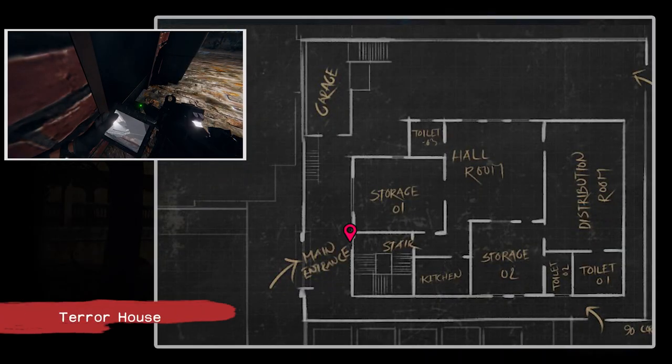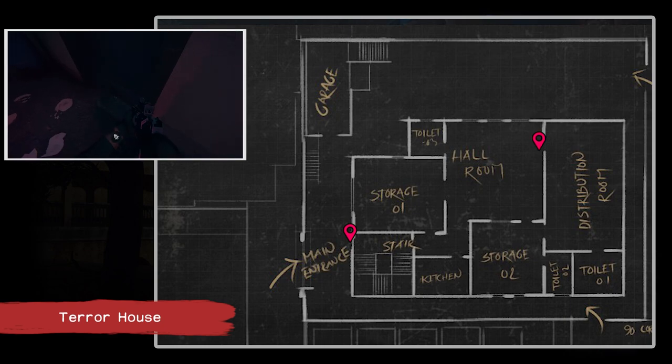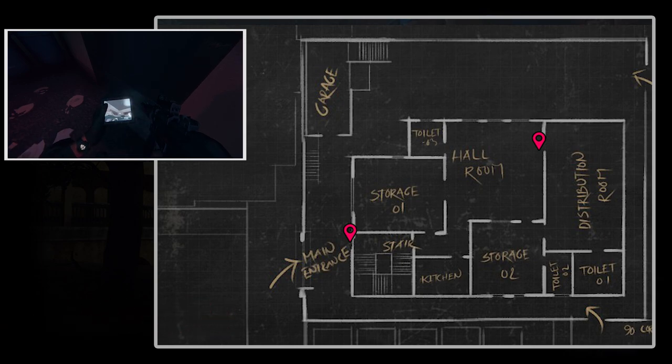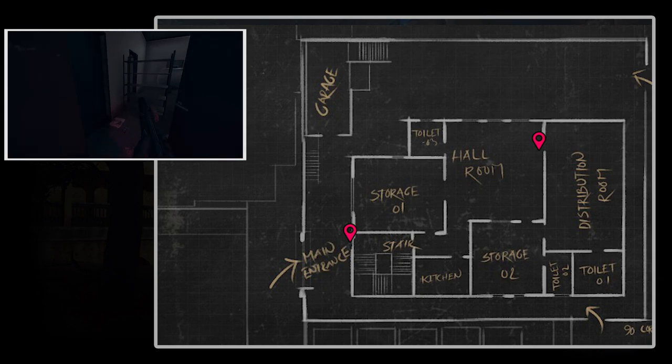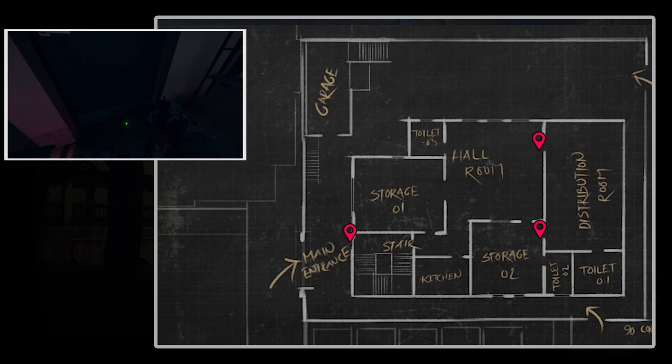Moving on to Tower House, I like using the UDC at the main entrance just to check if there is someone camping the breaker switch from the stairs. You can also use the UDC to check the distribution room — there are two doors there, and there is a window at the back you can peek through or vault into. But I prefer going through the whole room and using the UDC to check it. If there is someone, I would coordinate with a teammate flanking them from the outside through the window.